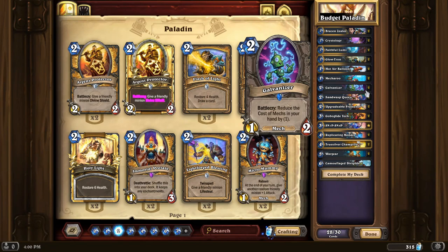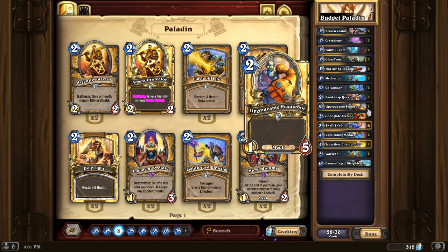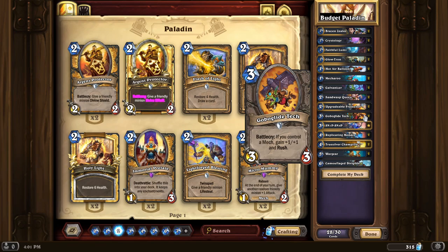Mechano-Egg is a 1-mana 1/1 deathrattle that summons a 1/1 mech — another decent turn one play. Galvanizer reduces the cost of mechs in your hand by one, and since you're playing almost entirely mechs that's really good. Sand Wasp Queen is a 2-mana 3/1 that adds two 2/1 minions to your hand — quite a lot of value. Upgradeable Framebot is a 2-mana 1/5 — six stats for two mana in an unoptimal distribution, but a lot of stats and the mech can be attached with magnetic minions. Glide-Tech is probably one of the best mech cards added in the new set — it becomes a 3-mana 4/4 with Rush if you have any mechs on the board, and a 3-mana 4/4 with Rush is probably one of the strongest three-drops in the game.